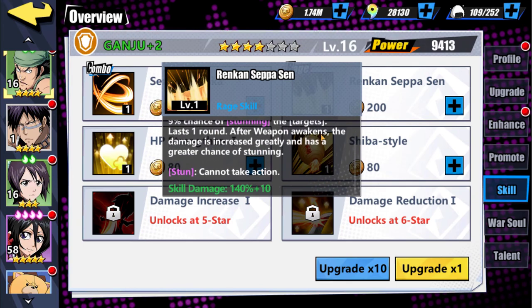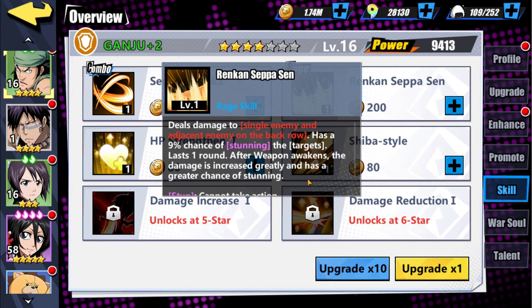The skill damage here is very low. His combo skill started off great — even though he's a tank type and damage isn't his selling point, burn is always nice — but this rage skill has a 9% stun chance and that's really all it does. That's a big oof.